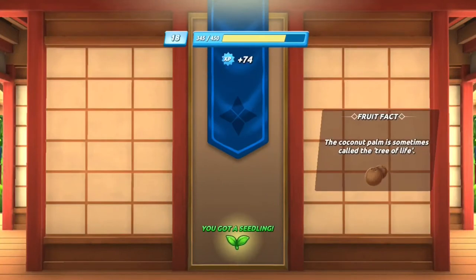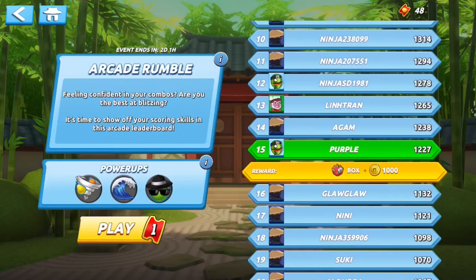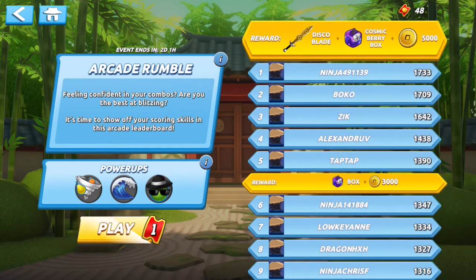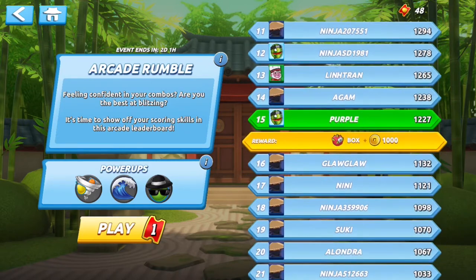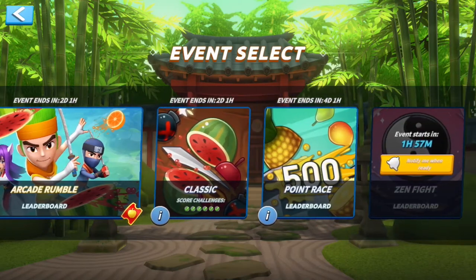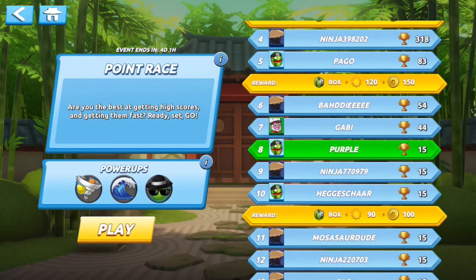I think this is a lot better than I did last time. I got a seedling — you do level up. Originally things like the garden, the armory, and the shop you unlock as you level up, and it's pretty quick. It moved us into the next tier — we now get a cosmic berry box and 3,000 coins at the end of this, assuming no one overtakes me. There's still two days and an hour left in this event. Anything that's not a basic game mode uses tickets, which is pretty cool.